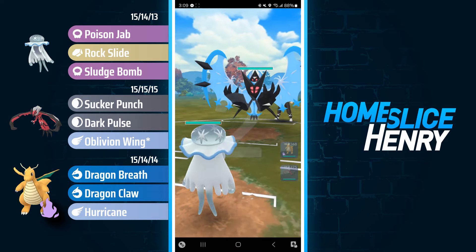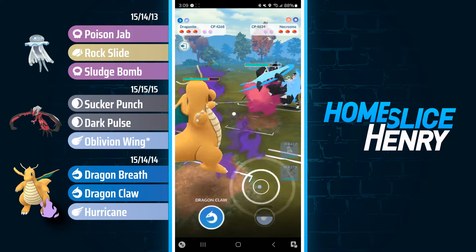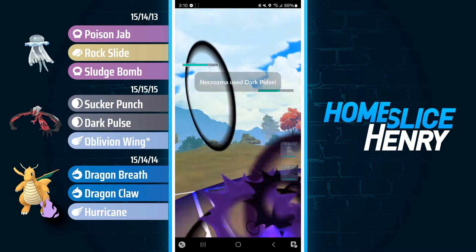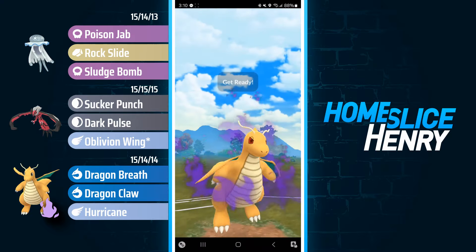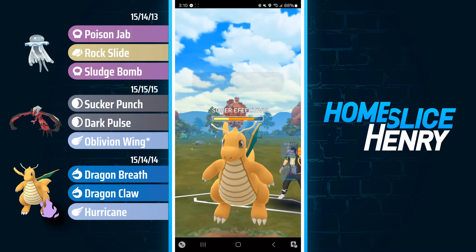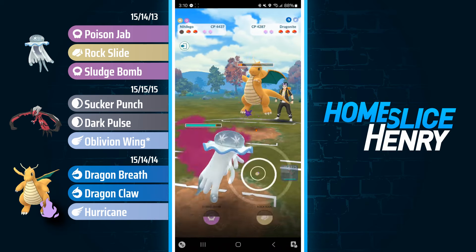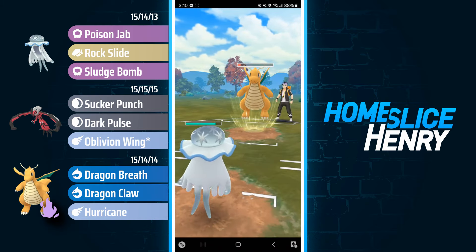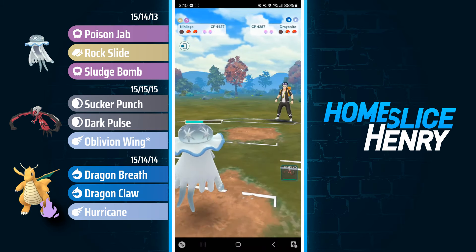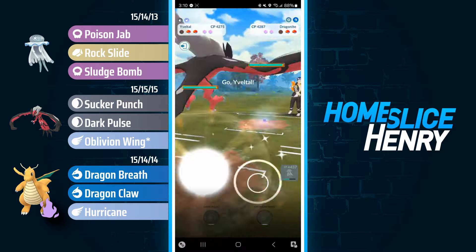Moving to the next match — Nihilego versus Dawn Wings, a terrible lead. I safe switch out into the Dragonite. Dragonite farms up quite a bit of energy. I could have thrown the Dragon Claw but I wanted to preserve energy in case they sent in a Fairy. Dark Pulse is going to land and they bring in their own Dragonite. I go for the Dragon Claw — this will do a lot but my opponent can no-shield it, and they do. That Shadow Dragon Claw — the damage output is just so much better than regular Dragonite. I get the farm down and will get to fire off some Rock Slides at Dawn Wings.